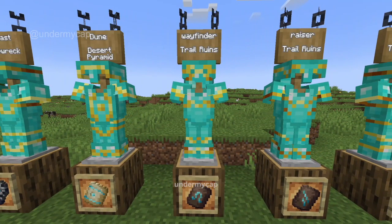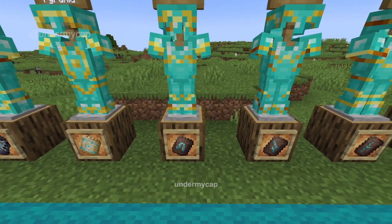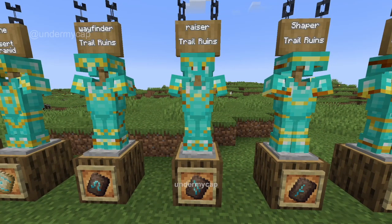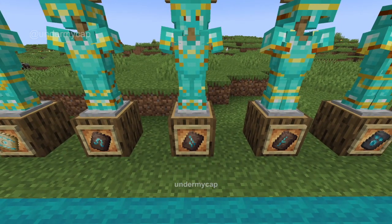The Wayfinder is really cool. You can find this in the Trail Ruins. It looks a bit brown and it kind of looks like an upside down or just like an N almost. The next one is the Razor. This one is also found in Trail Ruins and it looks kind of like two lines next to each other.